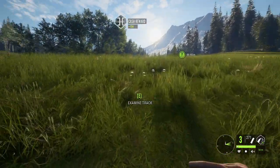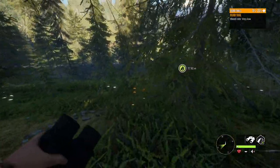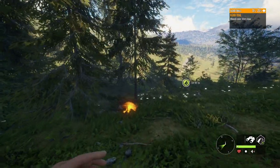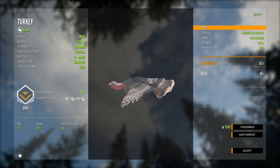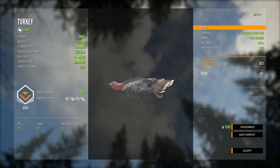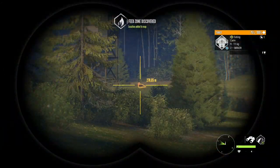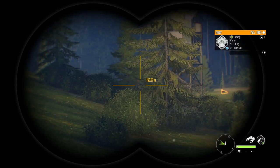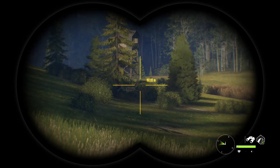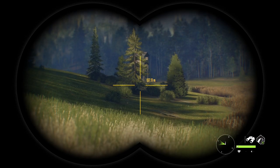Let's go find that level 2 that we wounded and then go after some pronghorn. There's that turkey — it didn't go very far. It's a good thing these guys walk really slowly. 4.30 gold. We only got three pellets to hit it, which explains why it survived so long. There's actually another turkey right there but the pronghorn are coming in, so I'm probably going to shoot the pronghorn since we already have a diamond turkey. I want to test the range of the 12 gauge slugs because I've never really used them much.